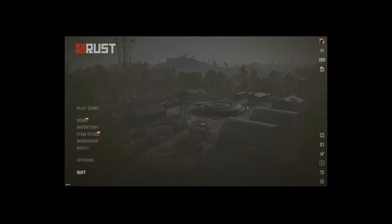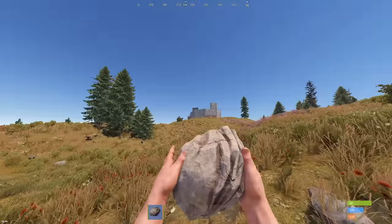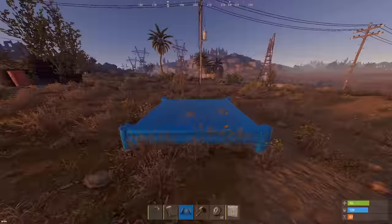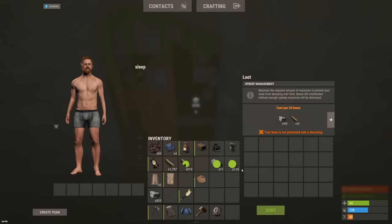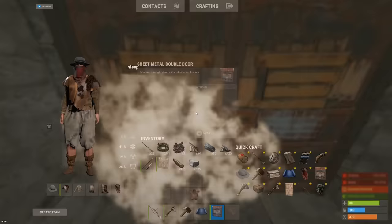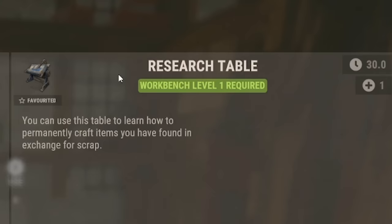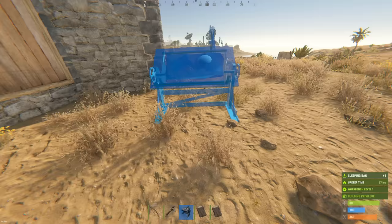Oh my god, this actually works. So I jumped on a public server to try and get some free loot. We're gonna get set up here right next to the outpost. We have our base up already, we have a bit of scrap. I really want to make this thing secure first, just in case we get raided straight away doing this. Workbench, and of course we're gonna need our research table.